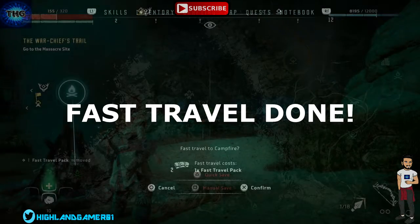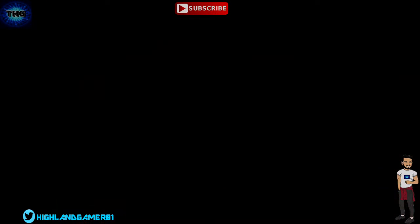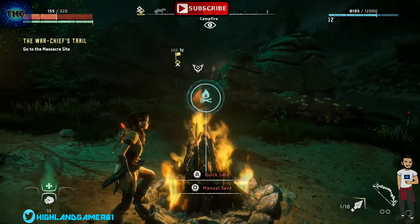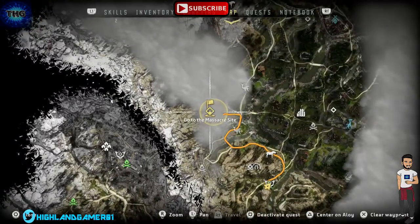We'll travel and confirm — so that is us made it here. We're going to go for a quick save. We have fast travelled to where we need to be. We have to go to the massacre site, and as we can see on our map here, the site is just up here — we've got it flagged.